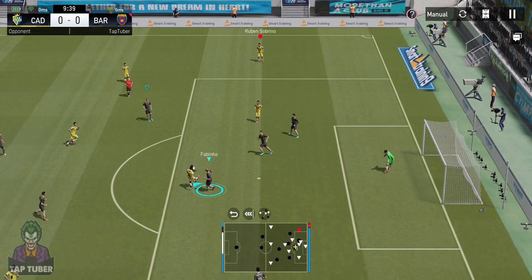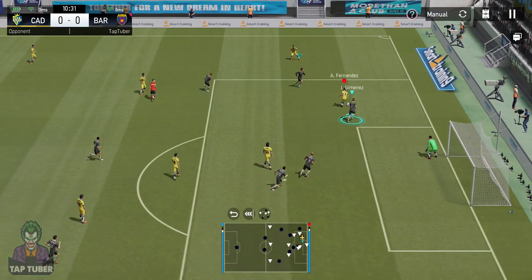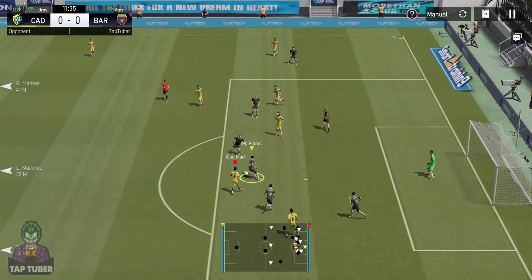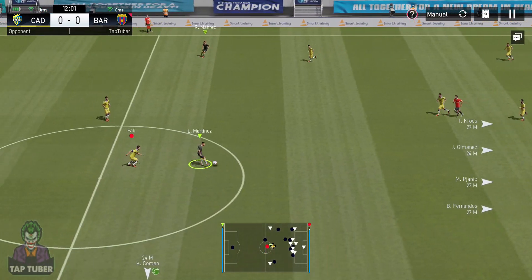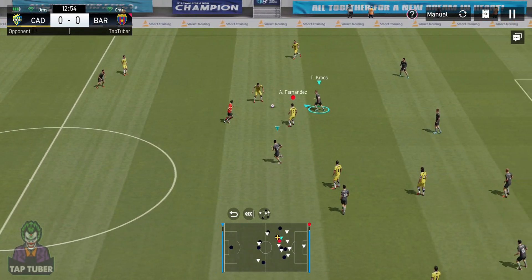His teammate gets the ball but didn't find a way past the defender — passes the ball back to set up another attack. He's been tricked by the opposition's feint. Still going, looking for a chance to pass. Brilliant pass.